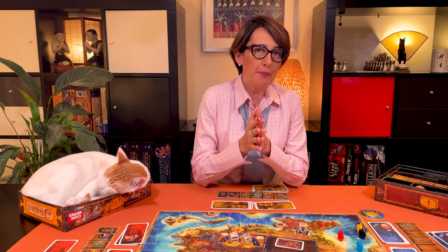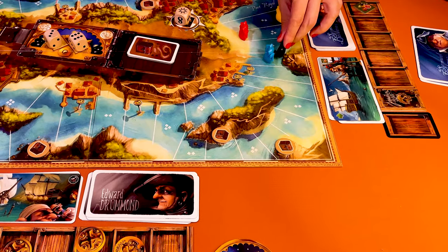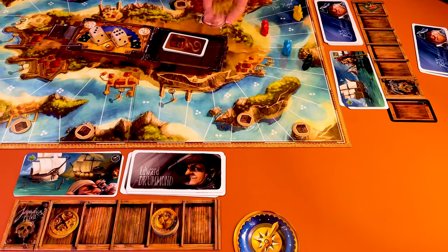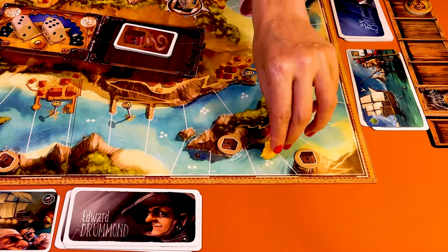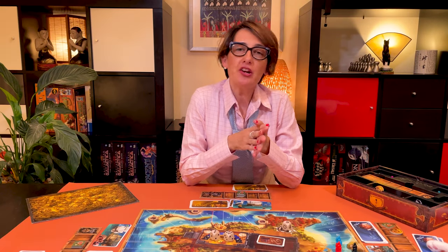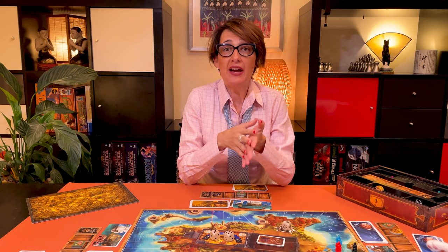Now let me show you what happens when your ship lands at port or at sea. If you land on a port, return gold from your hold to the supply equal to the number shown. If you land at sea, discard food tokens equal to the number of white squares shown on the space. Like gold, you can take it from several holds if you want. If a player cannot pay the full amount of gold or food, then we have what's called a shortage.